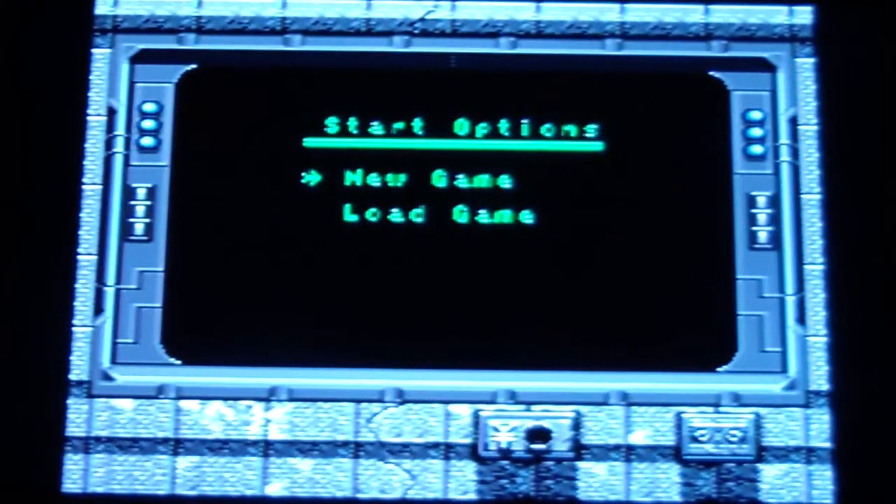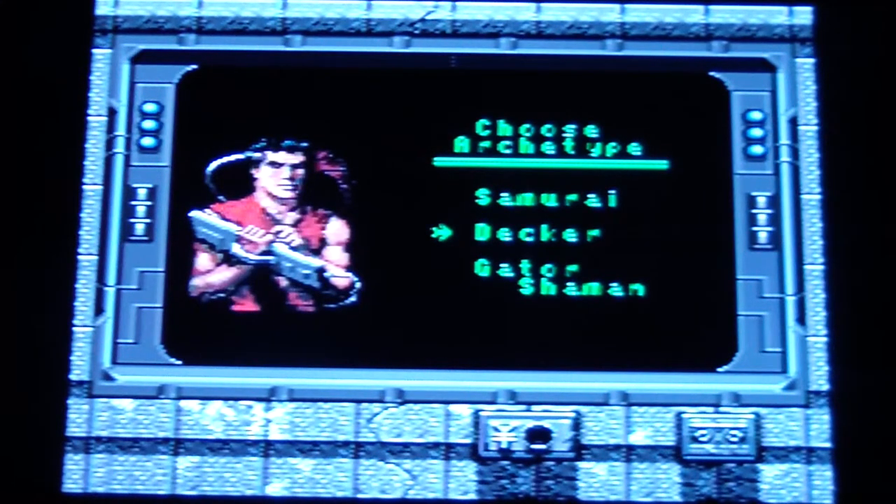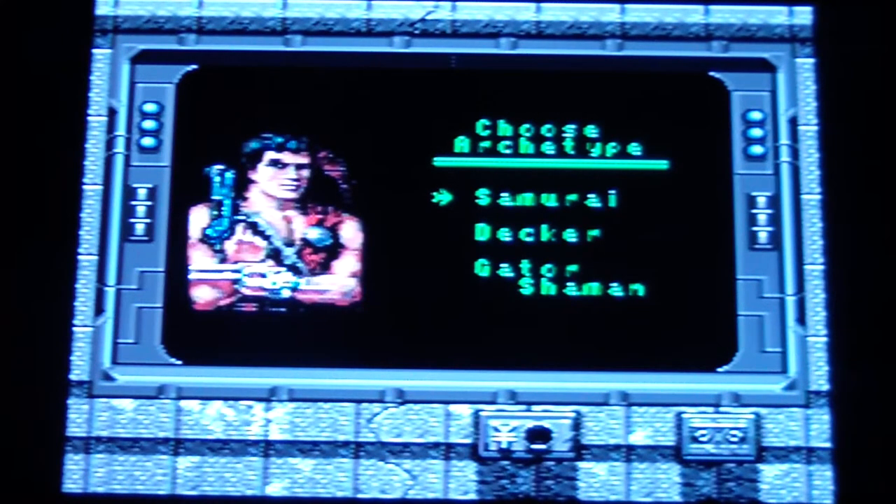I'm just going to start a new game to show you a little bit of it, because I don't want to load something up and ruin anything for anyone. Right off the bat you get a samurai, a decker — which is like a hacker — and a shaman. Let's go with the samurai.